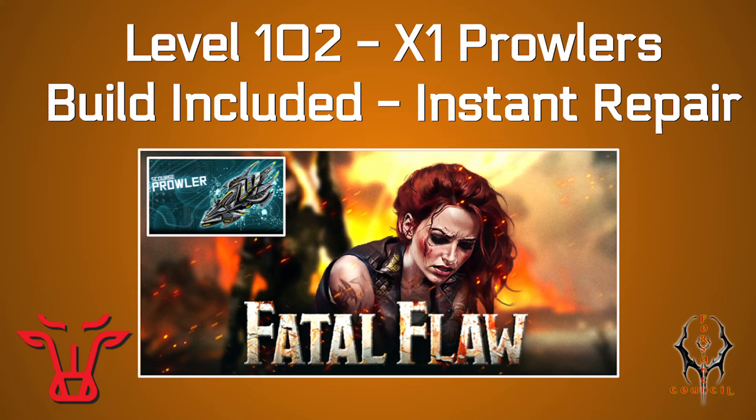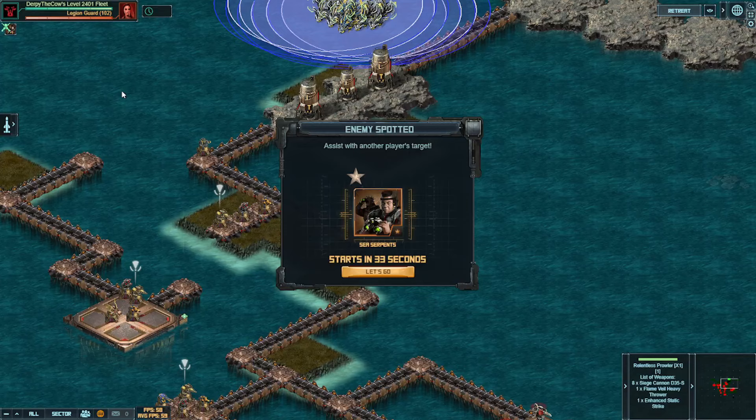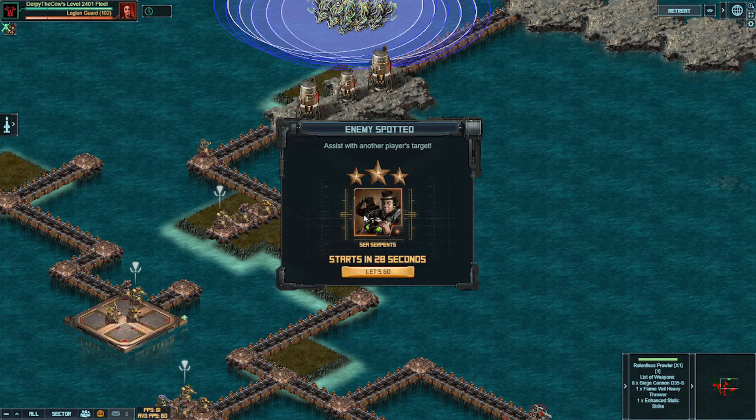This is the level 102 target, and I'm going to run through this for as low damage as I can possibly get, using my full X1 Prowler fleet with a Sea Serpent screw and an Evade flagship. As long as you have one ship at X1 and an Evade flagship, you can probably get pretty similar results. Although of course, no X1 is still the same general path — the upgrades don't change your weapon ranges or anything like that.